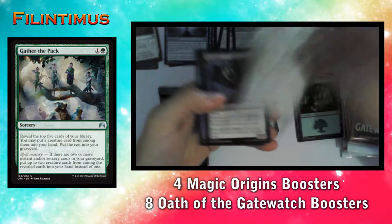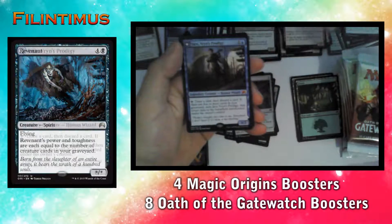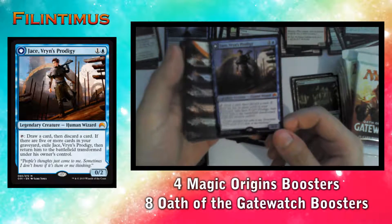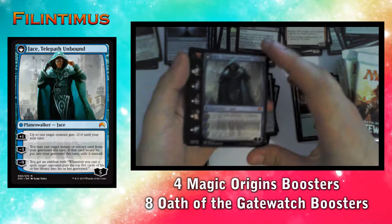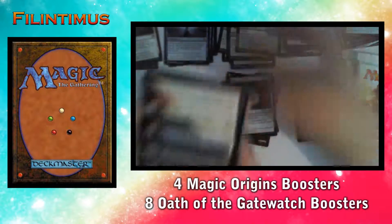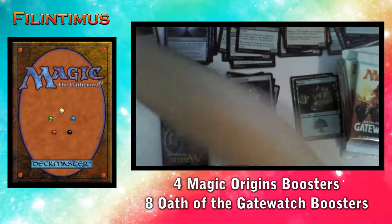A Sphinx's Tutelage, a Gather the Pack, a Revenant, and two Shrouding Mists. And we have a Jace, Vryn's Prodigy! Oh my god, this card is really good — it flips into Jace, Telepath Unbound. Holy crap, very nice. That's a nice pull. We have a Token and a Flip Card.